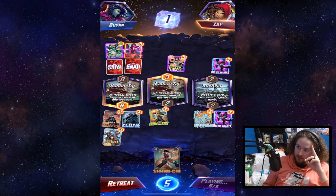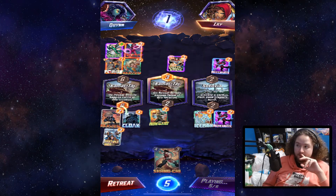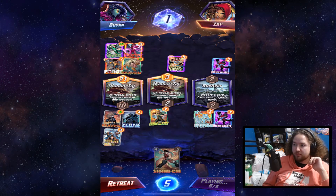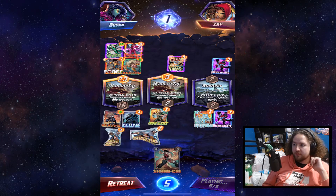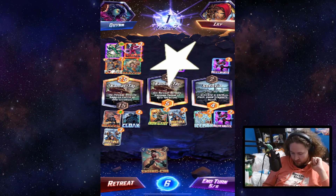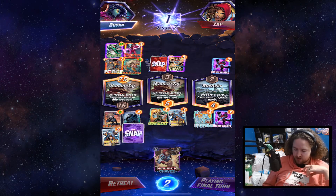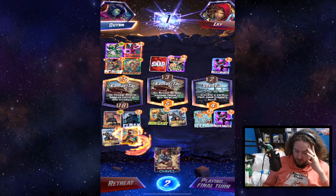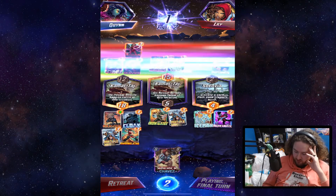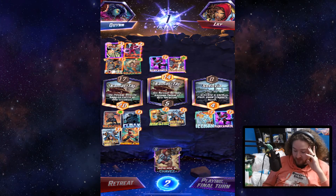I have an idea. Oh, there's their Craven. Multiple Man appears — they got another Craven boost. We'll Shang-Chi this location — close that up, so that's good. Heimdall will move everything to the left, which means I still win.